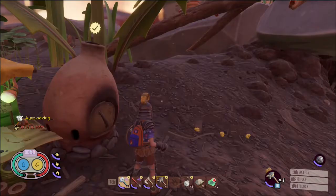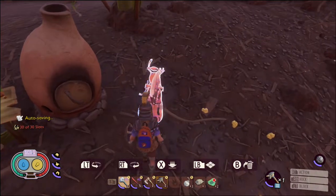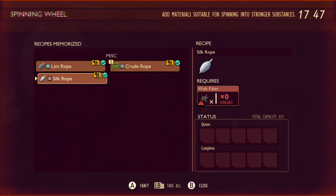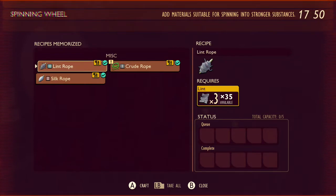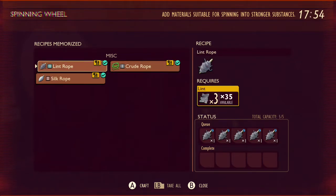I'm gonna show you how to get lint rope first, which shouldn't be overall new to you. Lint rope is expensive — I can only make 10 or 11. If I had enough lint as web fiber, I'd be able to make 35 silk rope, but I can only make 11 lint rope. That is very expensive.